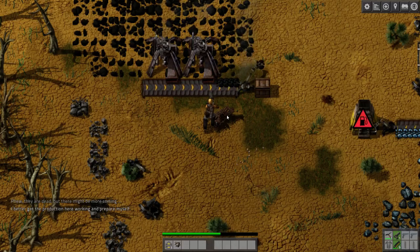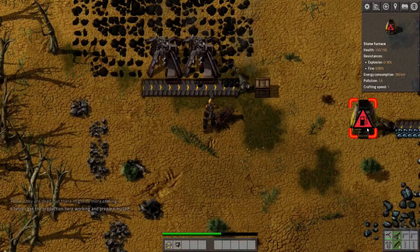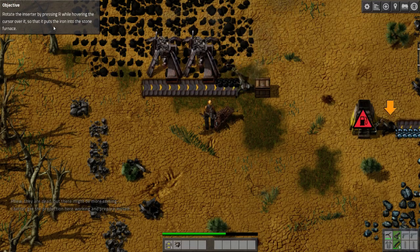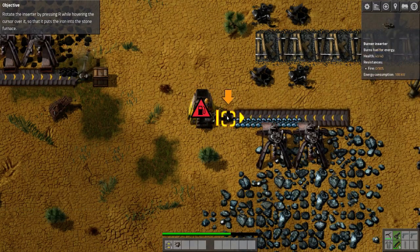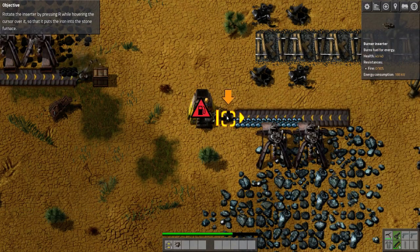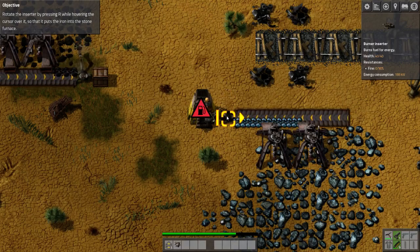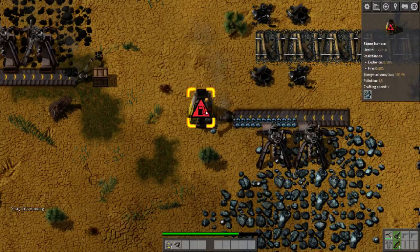They are dead but there might be more coming. I'd better get the production here working and prepare myself. The second inserter is reversed, going this way. Rotate the inserter by pressing R while hovering the cursor over it so that it puts the iron into the stone furnace. The little yellow arrow tells you which direction it's going to insert, and by pressing R we can rotate it so it now inserts the iron into the furnace.